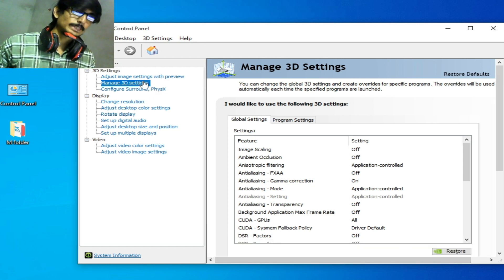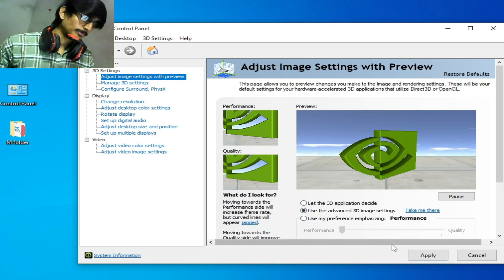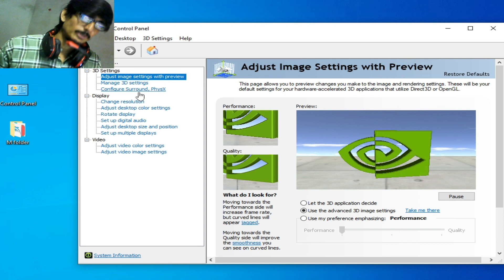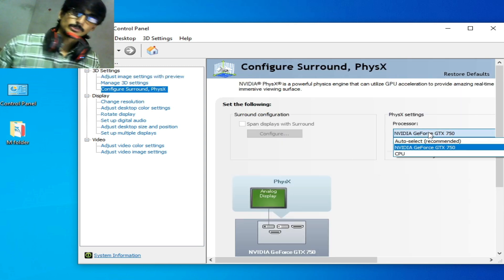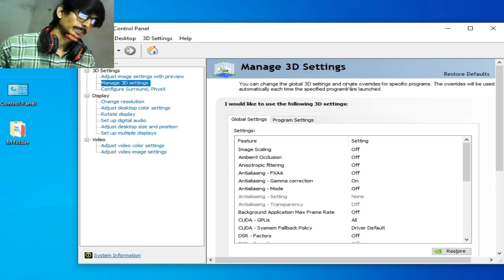For more settings, go to Adjust Image Settings, check the performance option and select Performance. For more settings, go to Configure and select your more powerful GPU device. After selecting, click Apply, then go to Manage 3D Settings.